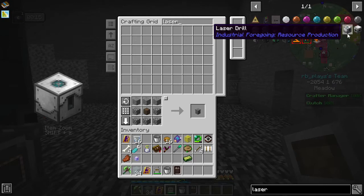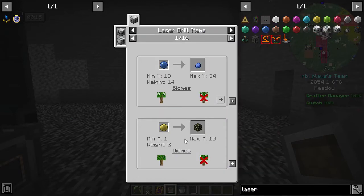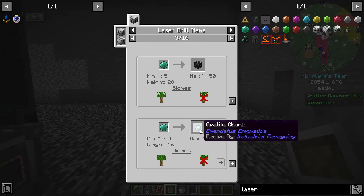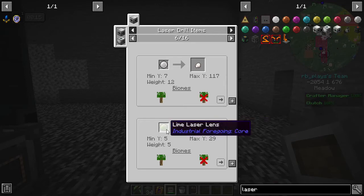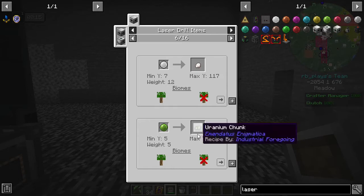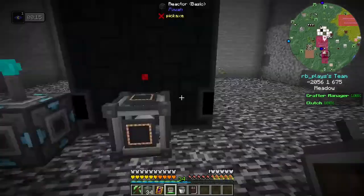With these laser bases and drills, basically what you can do is select a certain color lens, and that certain color lens will mine certain things. There is a lens — it's back here — that's osmium, that's appetite, and there's one for uranium. With a lime laser lens, we can get uranium chunks, and uranium chunks turns into uranium. Let's see what we can do with this.